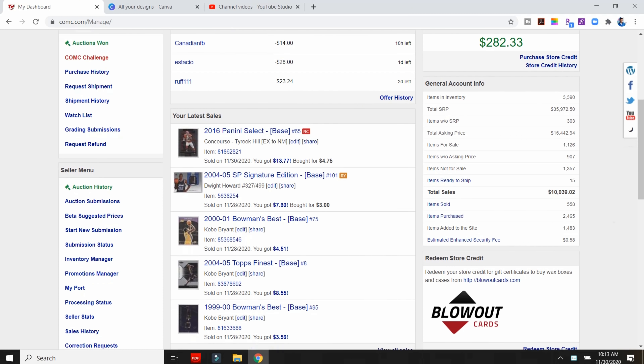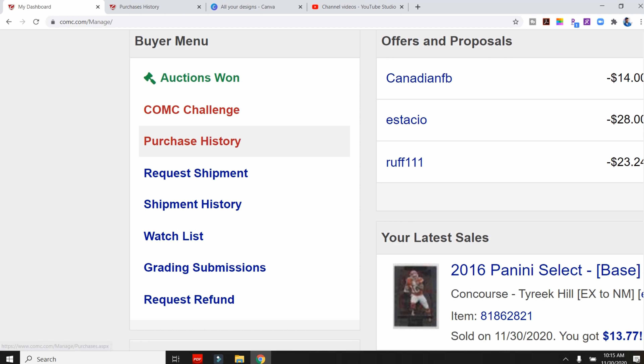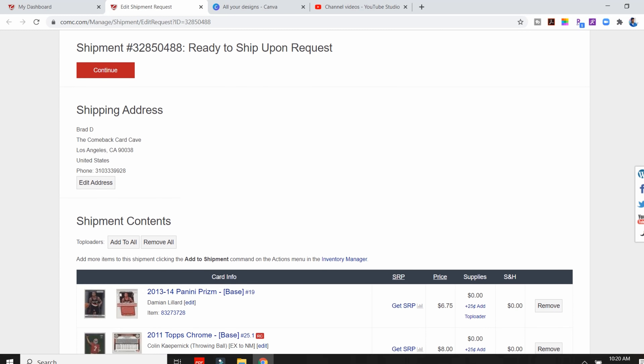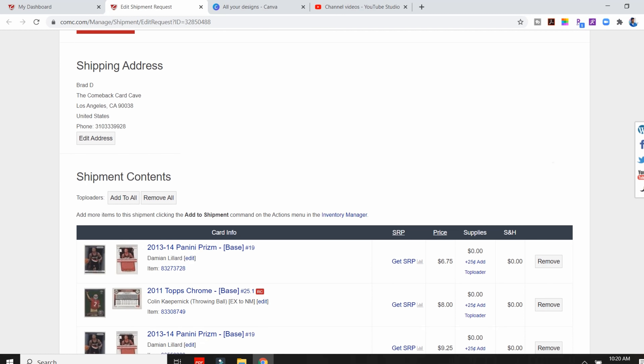Now that you have your store credit bought, head over to your dashboard — there are a lot of different options and I'm not going to go over all of it, but here are a few tabs you'll want to take notice of. The first one is Purchase History, which shows all the cards you've bought on COMC. Next is Request Shipment, which is important because at some point you'll probably want to receive some of the cards you've bought in person.